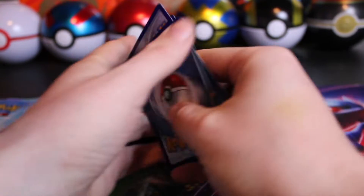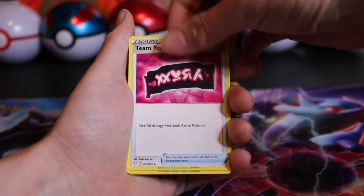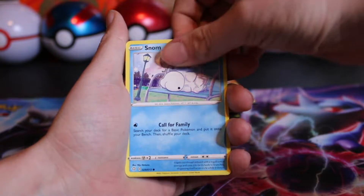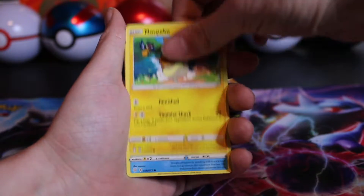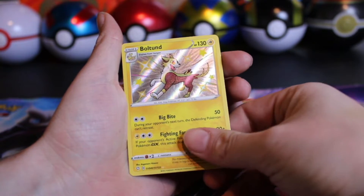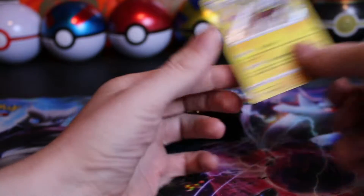It's four to the front. And of course the code cards do not give away anything on this set — they all say they're hits, even if we get a non-holo. Eevee, Morpeko, Joodle. We got a Bolton! And a Yanma non-holo rare.